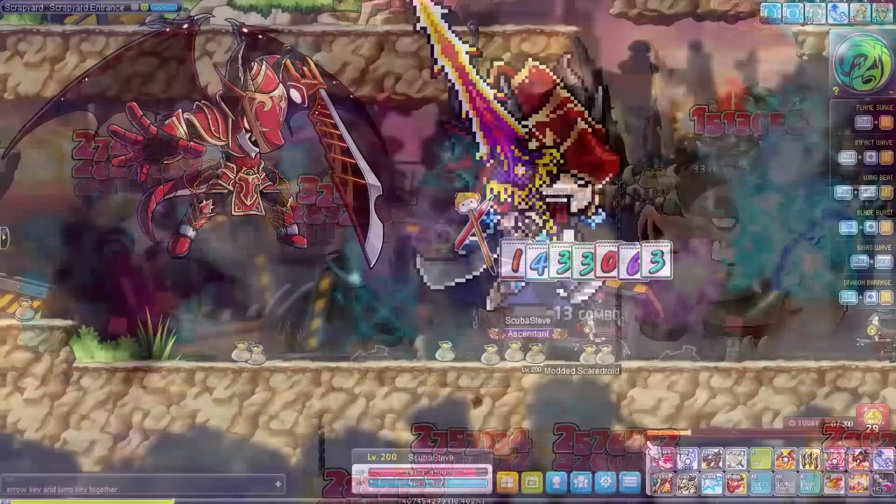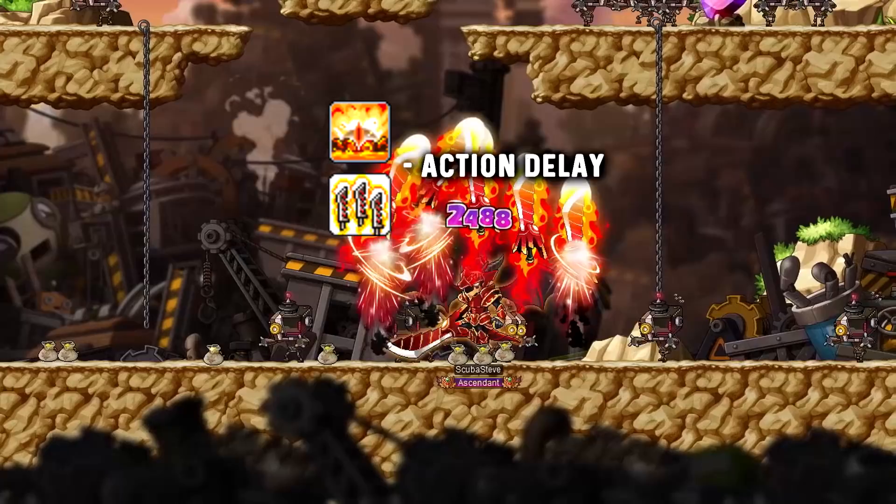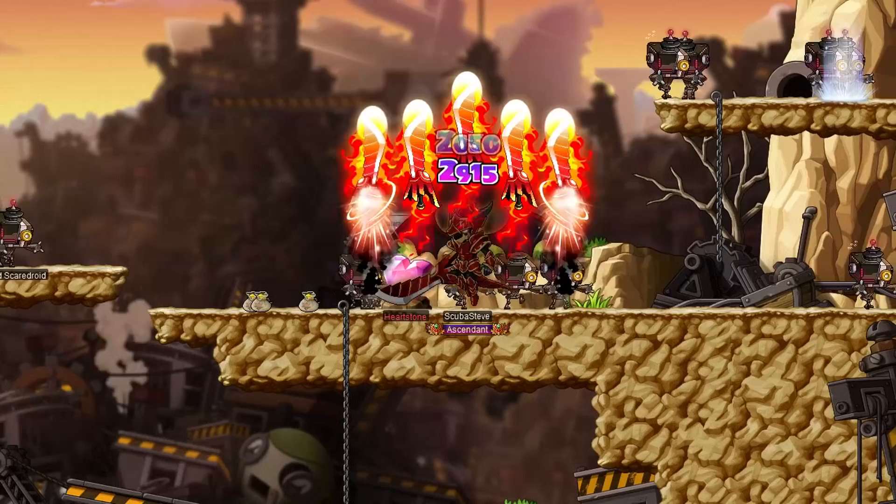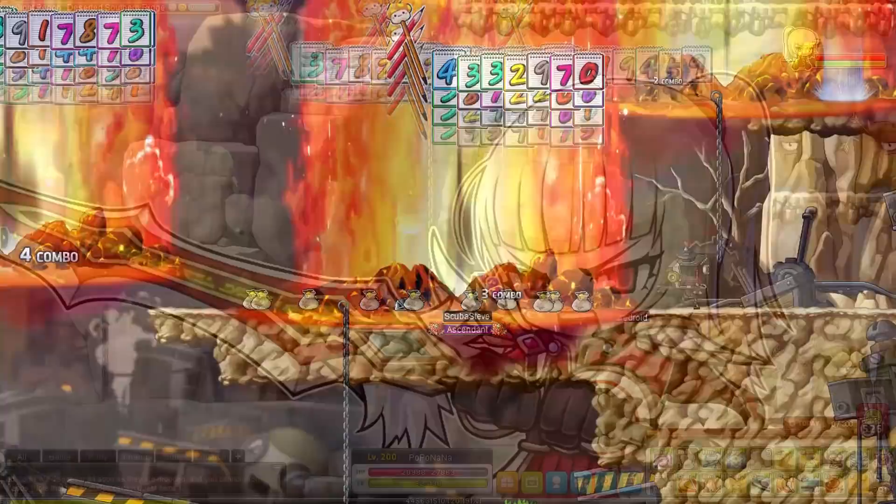Buff dragon boy Kaiser has received some nice but minor changes as well. Their Tempest Blade and Bladefall skills have had their action delays reduced by quite a bit, casting a lot faster now when you are in final form. The Grant Armor skill has been changed as well — it is now a self buff instead of a party buff that increases percentage HP damage taken by 12% for 15 seconds and passively reduces damage taken by 20%.